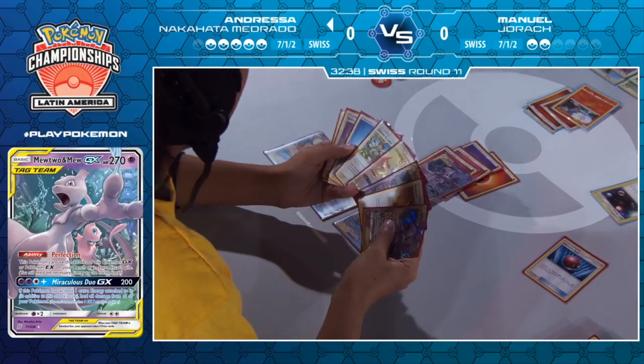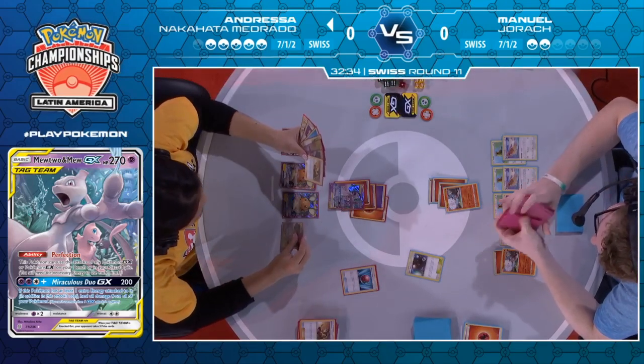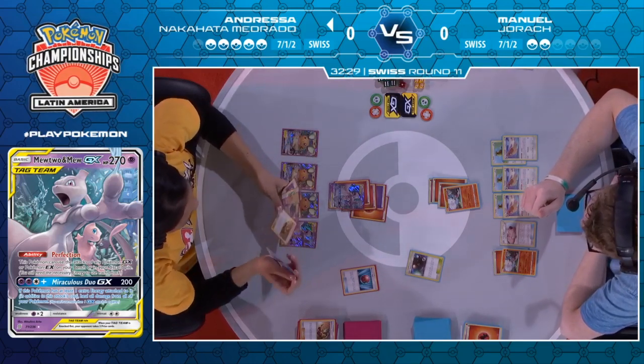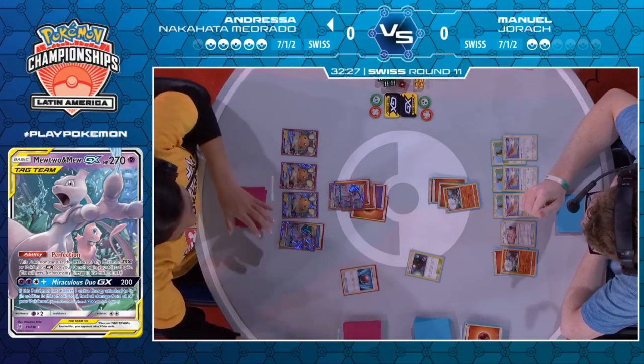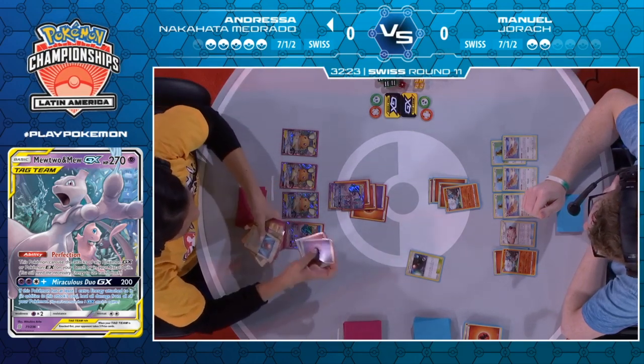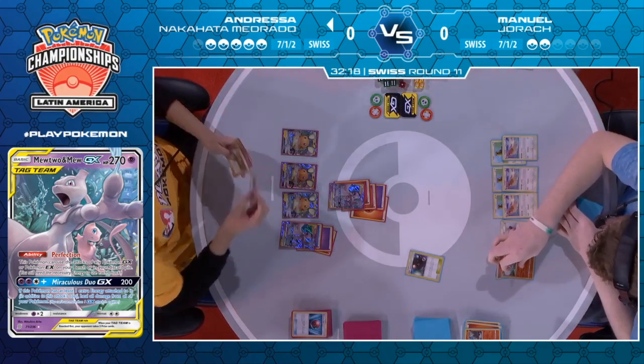This is going to be Turbo Strike and pray. Holding Welder, Fiery Flint, and Fire Crystals, but the writing is pretty much on the wall. Water Energy attachment onto the Mewtwo, just trying to write something. There's the Turbo Strike — Fire and Psychic go onto the Mewtwo, knocking out the active Blacephalon. One more prize taken.